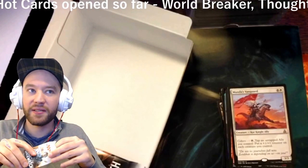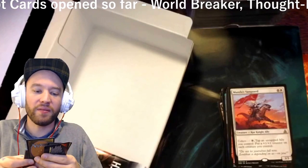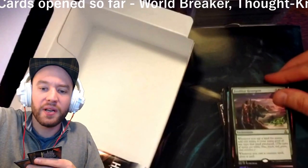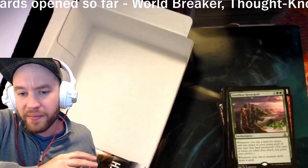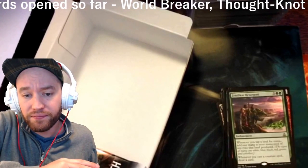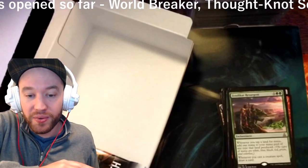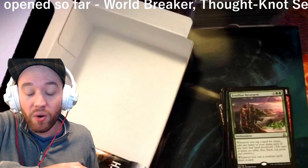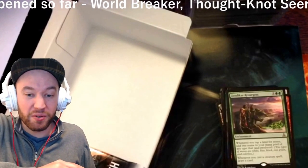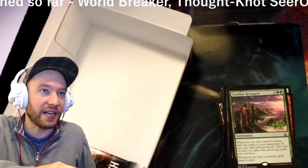Last two packs! Expedite foil — oh boy. And Zendikar Resurgent: for seven mana, two green and five colorless, an enchantment. Whenever you tap a land for mana, add one mana to your mana pool of any type that land produced. Whenever you cast a creature spell, draw a card. Built-in Glimpse of Nature every turn — that is disgusting in EDH, it's mana reflection and Glimpse of Nature combined. Holy shit.